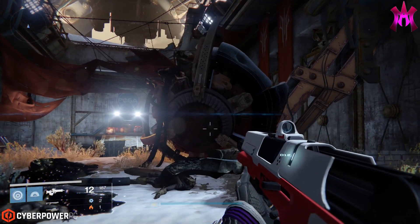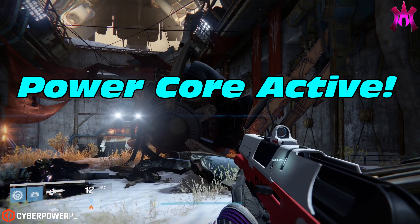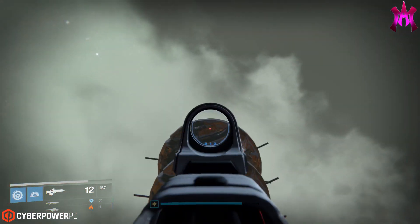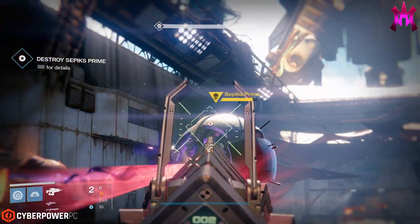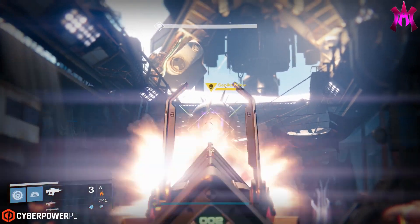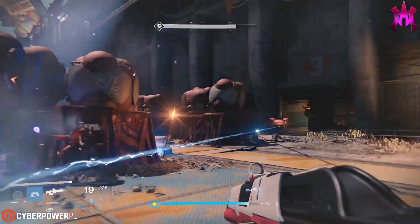Kind of seems like Zavala might know a little bit more about Sepiks Prime and his true potential, and why he's hanging around outside of that old colony ship - maybe more so than he lets on to everyone else. And what better way to kick off a Fallen storyline than to make an actual god out of the first actual boss that we encounter in game, and possibly be the final raid boss that we encounter in Destiny 1, leading up to Destiny 2.